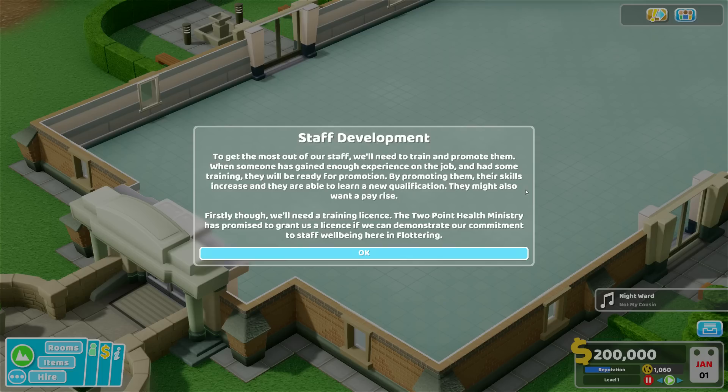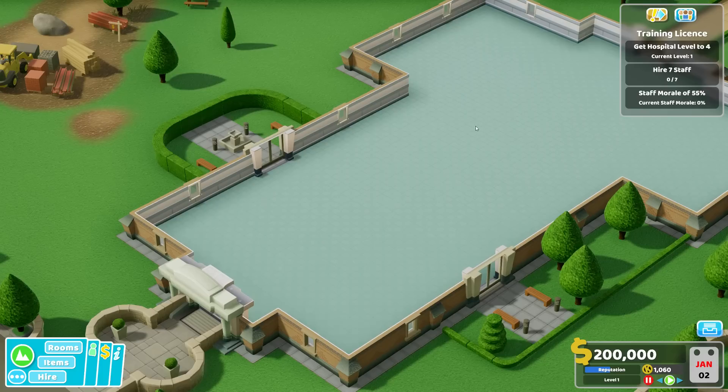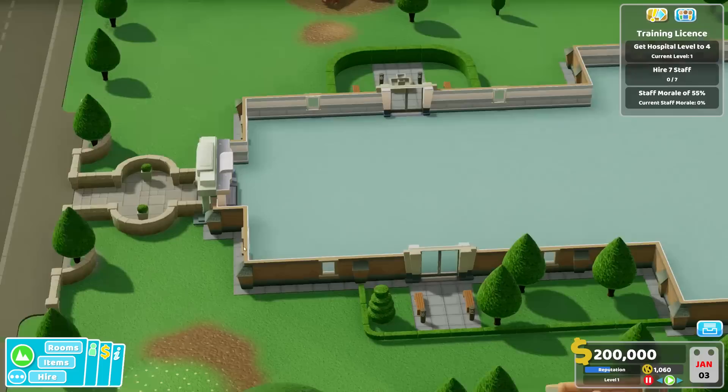We'll need to train and promote staff. When someone has gained enough experience on the job and had some training, they will be ready for promotion. By promoting them, their skills increase and they are able to learn a new qualification. First, let's get to hospital level 4 — hire 7 staff and keep staff morale above 55%. That shouldn't be so difficult, should it?